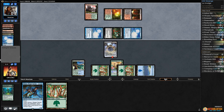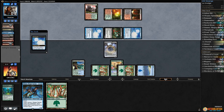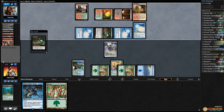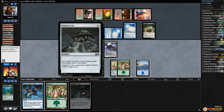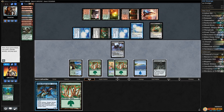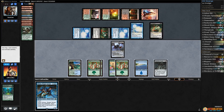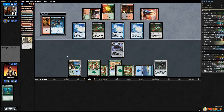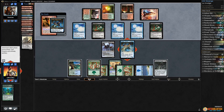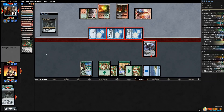Opponent has Cathartic Reunion and discards their two biggest dredgers — a pretty good plan. Gets every Narcomoeba, gets a Blood Ghast, cracks the land, plays Life from the Loam. We play Tormod's Crypt — that would have been good a few turns ago. We play Forest and pass, but this Tormod's Crypt is probably just too late. Opponent dredges Conflagrate for four. We Avenger bounce Conflagrate to exile it. Opponent attacks with everything — we kill the Blood Ghast, exile the graveyard, and go down to nine.